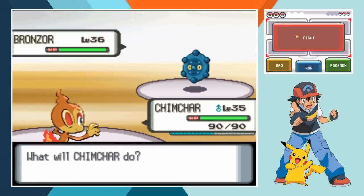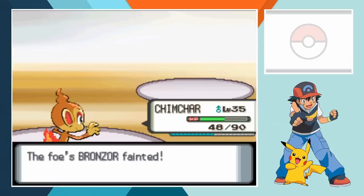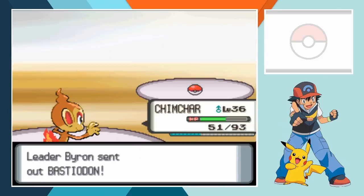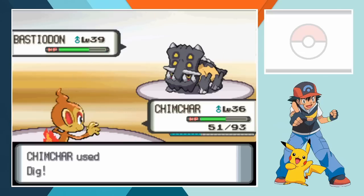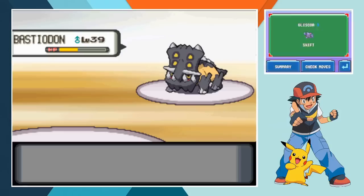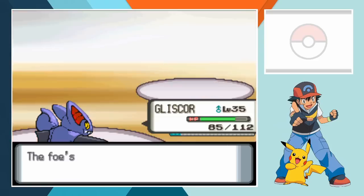The battle starts off with Chimchar and Bronzor facing off and the type advantage is too much for the steel type to overcome. Even with Byron splashing the cash and using a Hyper Potion, Bronzor can't get the better of the Sinnoh starter - a Flamethrower wipes out Bronzor giving us the early advantage. Steelix is up next and despite weighing the same as an army of 65 Chimchars, his steely exterior is a pathetic defense against Flamethrower. With a single hit wiping out Steelix, only Bastiodon remains. With massive defensive stats we really need to take advantage of one of Bastiodon's quad weaknesses. When the Shield Pokemon is sent in, Chimchar digs down then hits - taking Bastiodon below half health. But Ancient Power takes out Chimchar making it a 2 on 1. Gliscor comes in and lands a critical Fire Fang on the second occasion to score a knockout and earn us the Mine Badge.